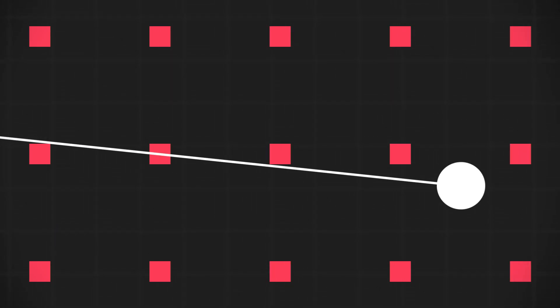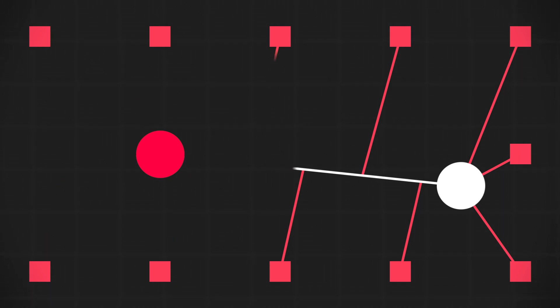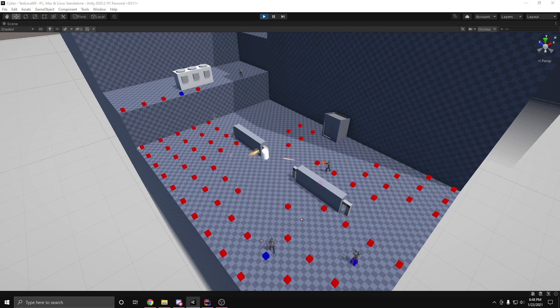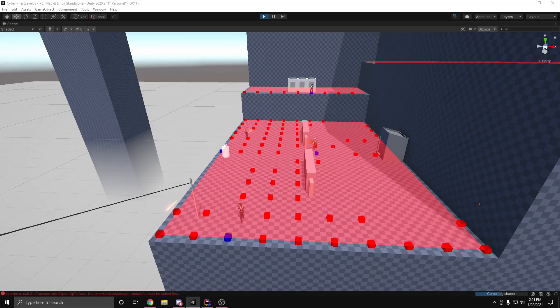The solution I came up with was to have a line go up from the player and through the point that an enemy was standing on, and then have all other available points calculate the distance to the closest point on that line. Any open position close enough to that line will be removed from the available points list, making it so that no other enemies will move to a position in front of or behind a stationary enemy. This prevents the enemies from standing in each other's way to begin with, however they still sometimes cross over firing paths and get domed.